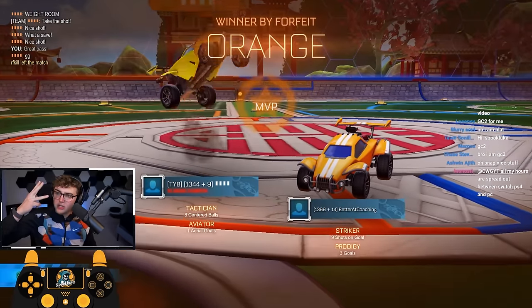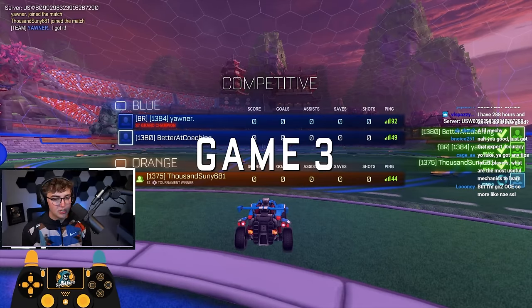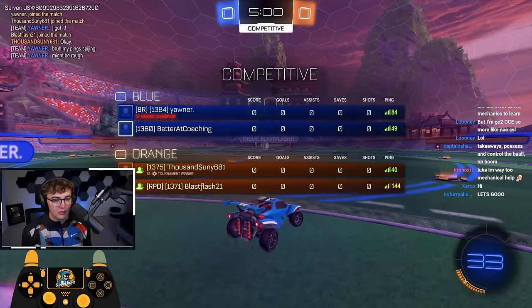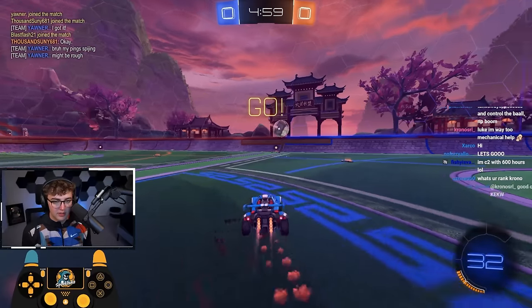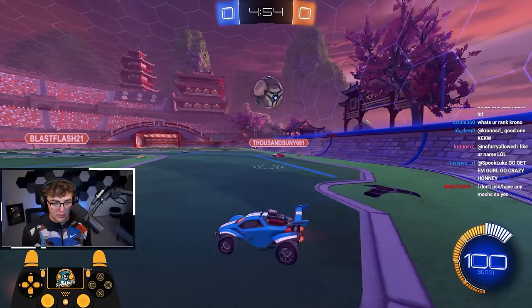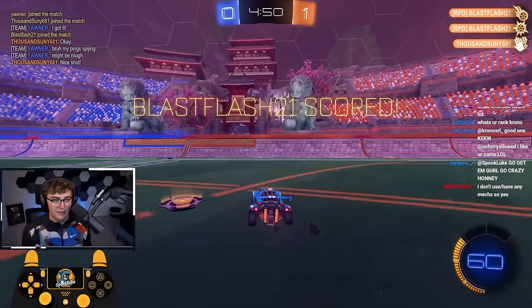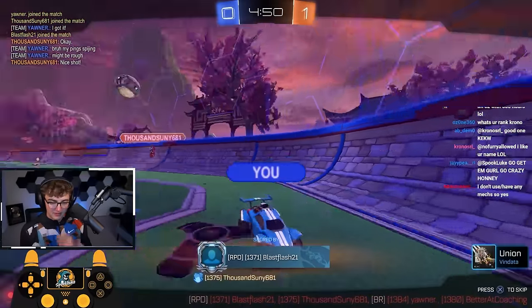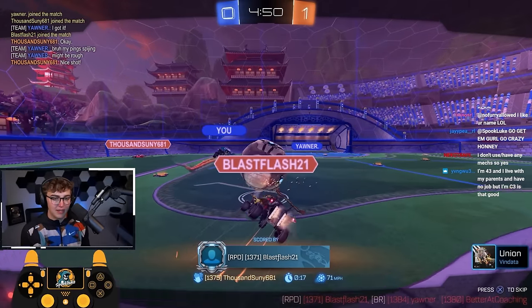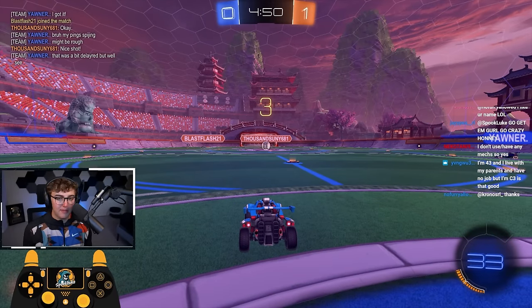On to game three — we got Yawner on the team. We're at 1380, let's see if we can break into 1400. He said his ping might be rough — hopefully the connection's alright. That was glitchy but we're back. This guy is super pre-jumped — I don't know why. We're going to get a good 50-50 but it's a little unlucky. I could have kept that ball in my corner more — I should have stayed more goal side. We'll blame it on the lag.